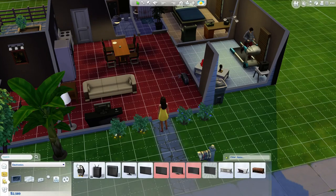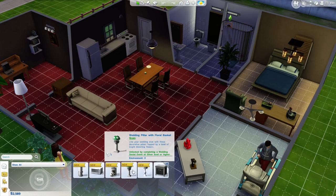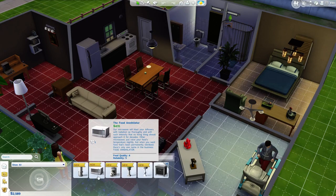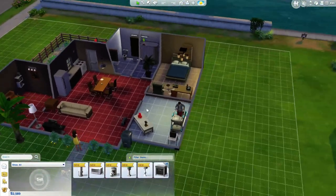Let's check our household inventory. Oh my god. We got lots of stuff - a centerpiece, a wedding pillar. Why would we need a wedding pillar now? After you complete a wedding you have this thing that is good for weddings. We got a Tea Magic Personal Brewer - brew all your favorite teas at the touch of a button, includes a programmable timer, cup and pot settings, lemon twist, and a spoonful of sugar option. That's amazing! We need a bigger kitchen. The Food Annihilator - our microwave will blast your leftovers with radiation. And a Modernist Paper Towel Dispenser. We need a bigger kitchen, we need lots of things going on.